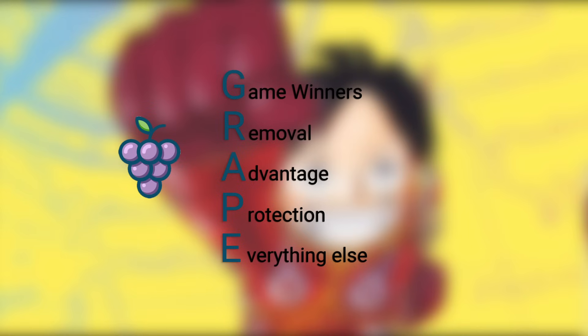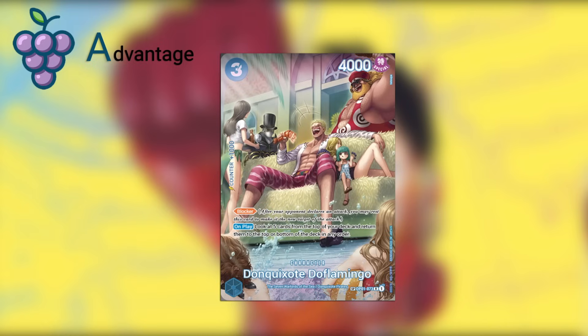In OP07 we have Doflamingo — the OP01 blocker reprint. This is a very good card: one, it's a blocker, and on play, look at five cards from the top of your deck and place them at the top or bottom of your deck in any order. Stacking your deck is very useful — you can stack it to know what you're going to draw on a certain turn. And if you don't like what you see in the top five, you can always put it at the bottom and go from there.